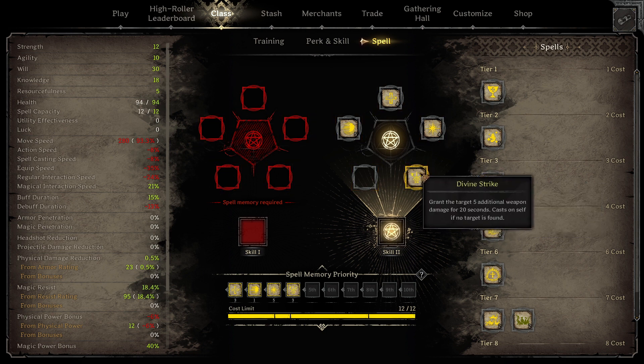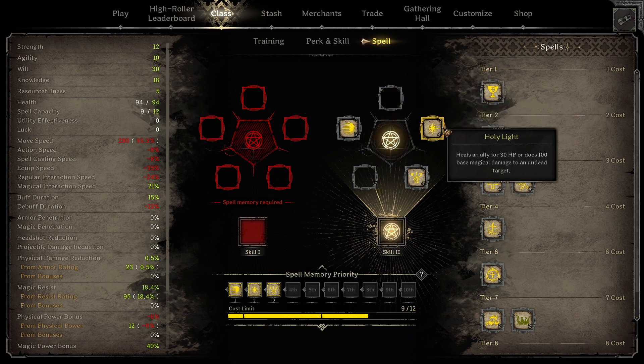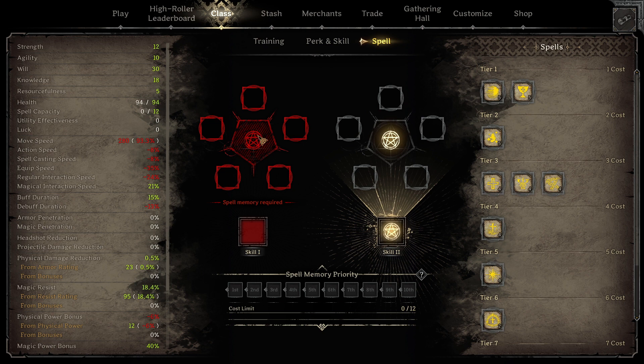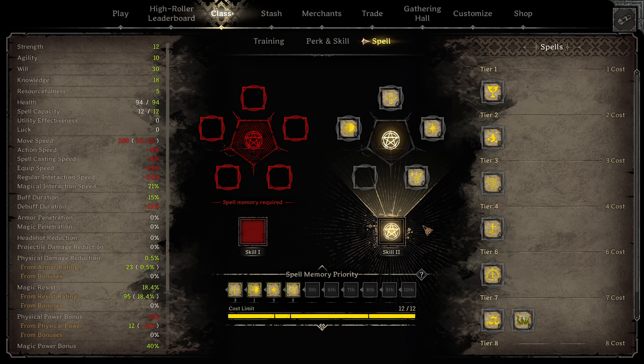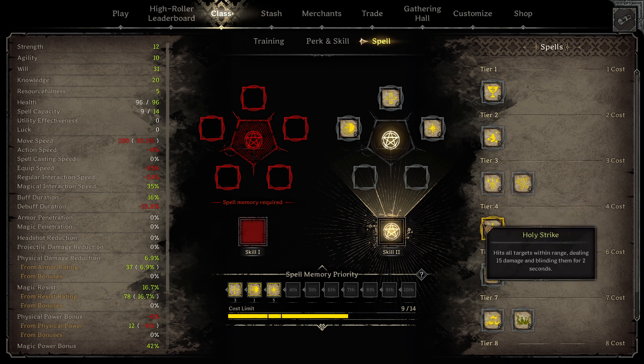Divine Strike gives 5 extra damage on a hit. It is a really good spell for melee classes that can hit repeatedly — rogues, fighters, and yourself as a Cleric. This will be the first spell combination that you will be able to take without any bonus knowledge. I will now show another spell combination that I personally would choose over the previous one. As I mentioned before, Oracle Robes and Rawhide Gloves will give knowledge and are fairly cheap from the merchants. Buying and equipping these will enable you to make my favorite early game Cleric spell combination. With this combination, we will keep Lesser Heal, Protection, and Holy Light.